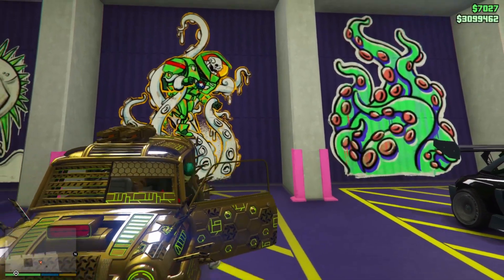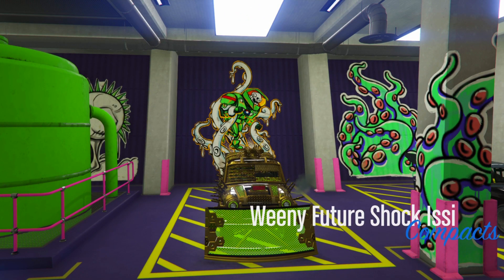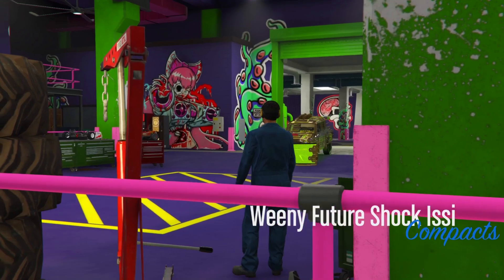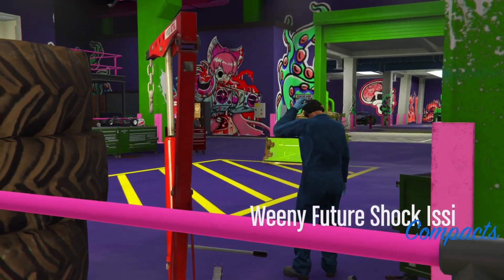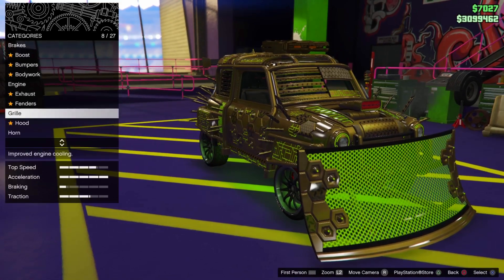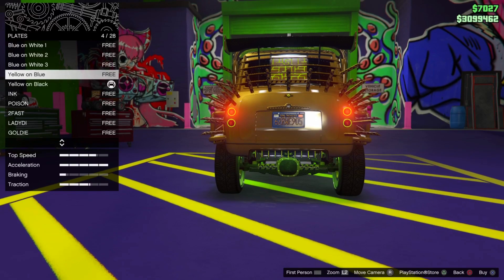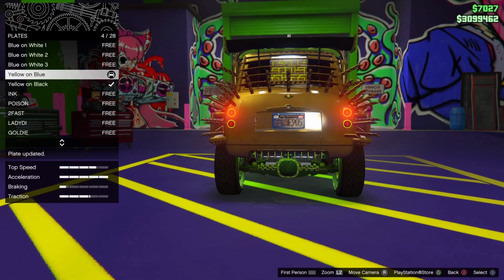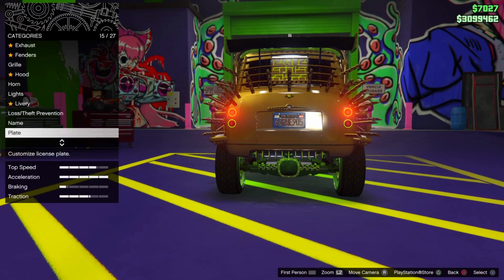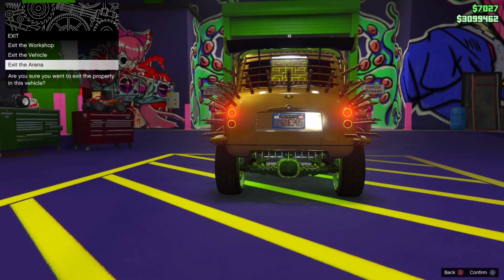Push right on the D-pad to take the car into the mod shop and change something on it — something cheap. I normally just change the color of the plate because it's the cheapest. Scroll down, change the color of the plate, press Circle a couple of times, and then exit Arena.